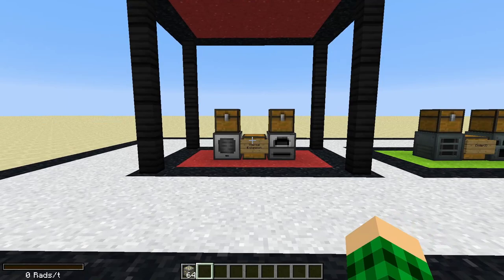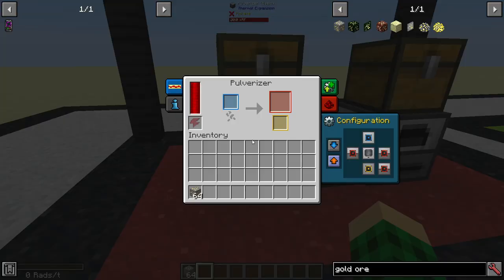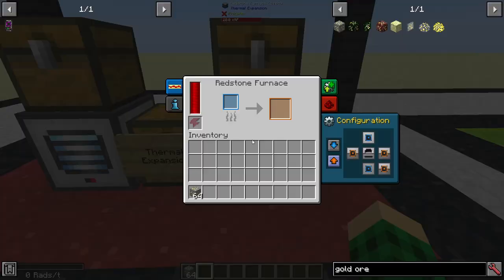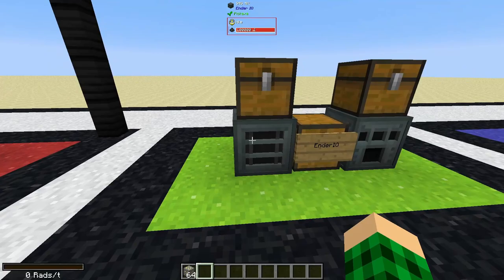Let's check out some of the simple setups. The simplest one is Thermal Expansion because it requires zero conduits or any other transport cable. You shift and left-click to reset all sides, then turn on auto input from the top — ores will start coming in. Set auto output to the right on the orange channel, and it outputs everything into the chest. Set the chest to auto input and you get double gold output.